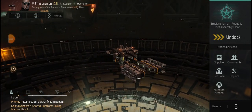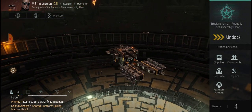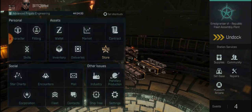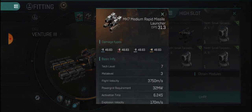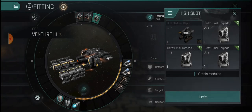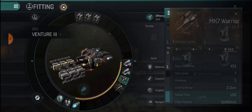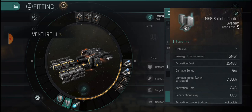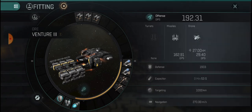Hey guys, B8KAD here. I am currently in my Venture 3 and we are going to be doing a tutorial on how to mine miners. This baby is not your typical Venture 3. As you can see, we open up our fitting guide and we are not messing around — we have three medium strip miners, they are rapid and very heavy. They are all MK7. We have a dual interruptive warp disruptor set up for the plus-4 jamming strength.